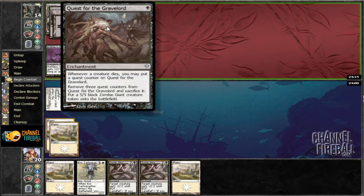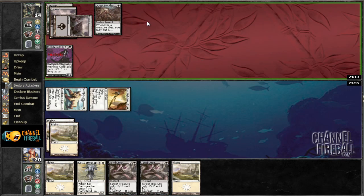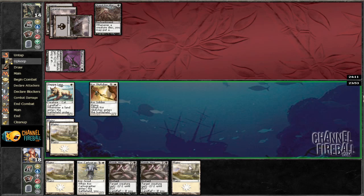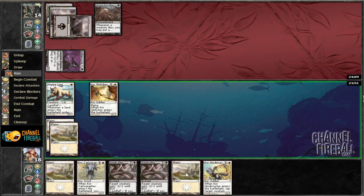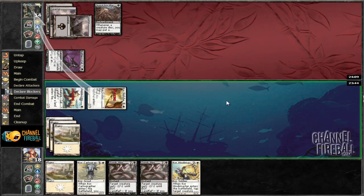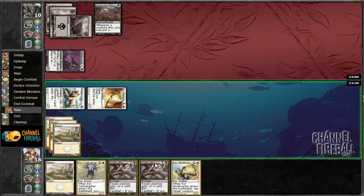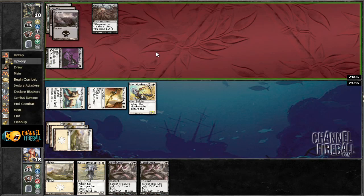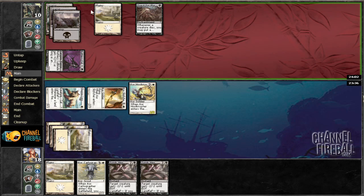Quest from the Gravelord — whenever a creature dies, you may put a quest counter on it, and he can remove three counters to make a 5/5. We have a Core Sanctifiers in our deck which can blow that up. So we're going to play Hook Master, tap down his Coldblade, and hopefully just draw a Swamp at some point, because Tomb Hex is pretty sweet.